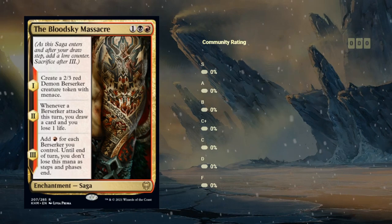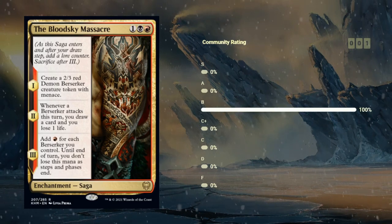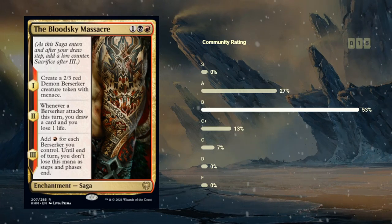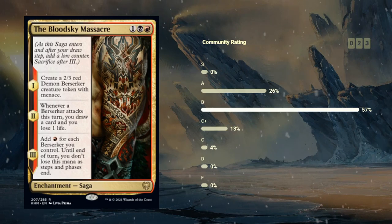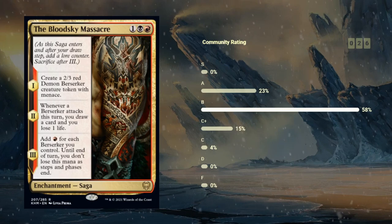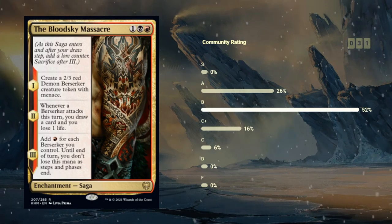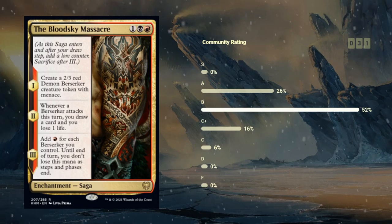Next up we have Blood Sky Massacre, a black-red rare Saga for three mana. On the first chapter, we get to make a 2/3 red demon berserker creature token with menace. On the second chapter, whenever a berserker attacks this turn, we get to draw a card and we lose one life. And on the final chapter, we add a red mana to our mana pool for each berserker we control, and until end of turn we don't lose this mana as steps and phases end. Making a 2/3 with menace for three mana is about average, but getting to draw a card on the second chapter — potentially even more than one — is definitely the exciting part, assuming you can set up some profitable attacks. Black-red is definitely the color pair where you're going to find a lot of berserkers. Blood Sky Massacre seems like a nice little Saga and I'm happy giving this a B.